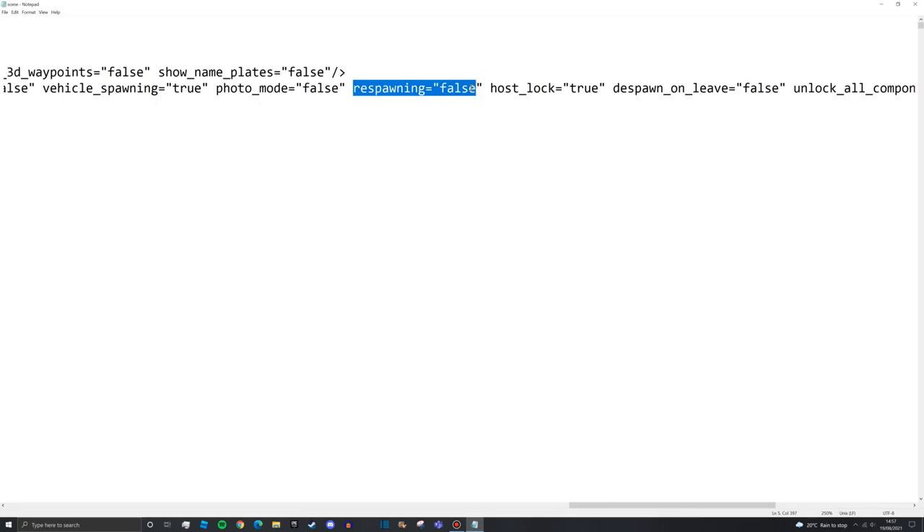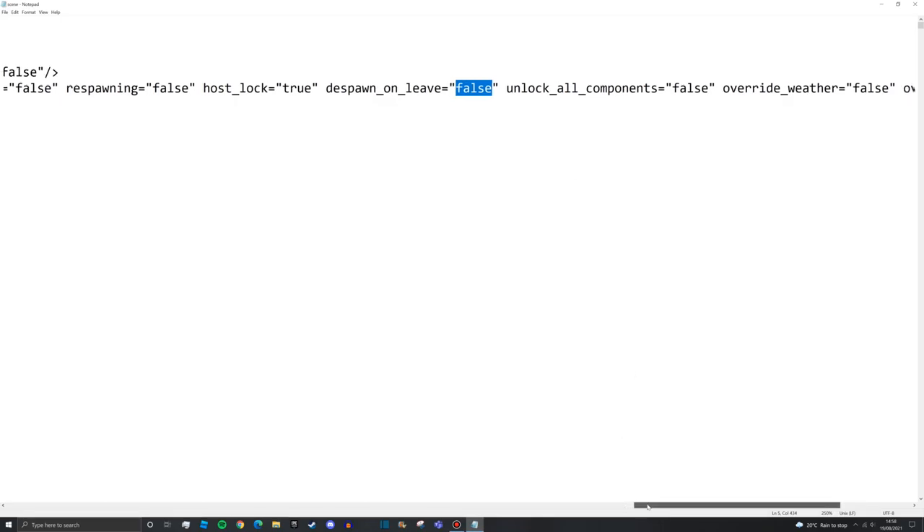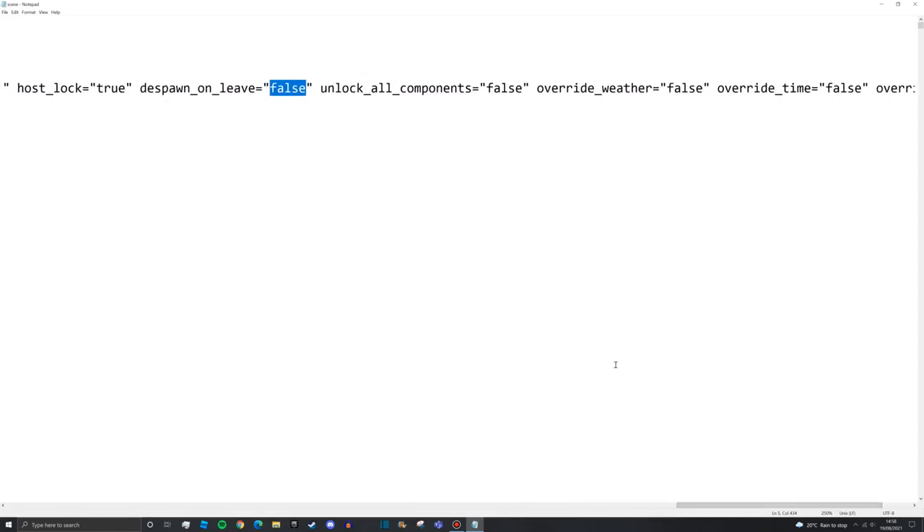Respawning set to false is much better - it means if you die, you die, and there's an actual point to keeping people alive. Despawn on leave - if set to false, when someone leaves, an NPC spawns in their place, allowing others to see where they logged out. Note: if you move the NPC after someone logs out, they will log back in at their original logout position, not where the NPC was moved.